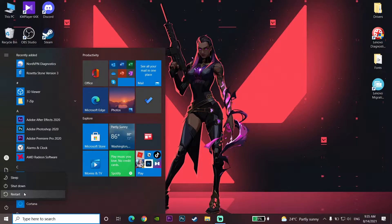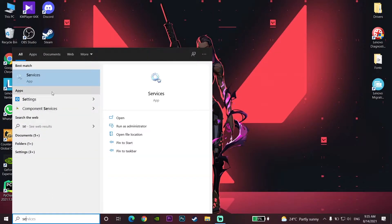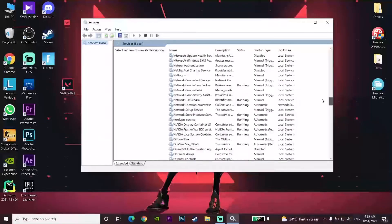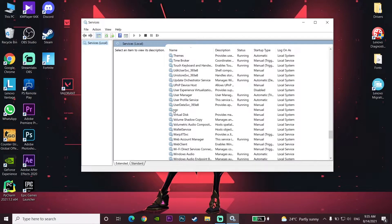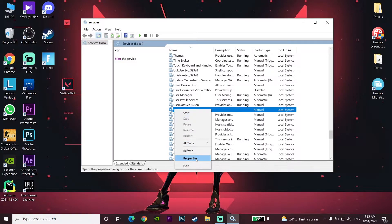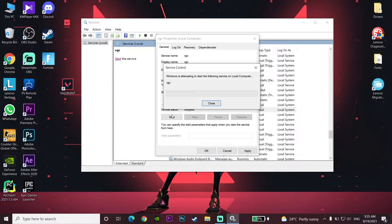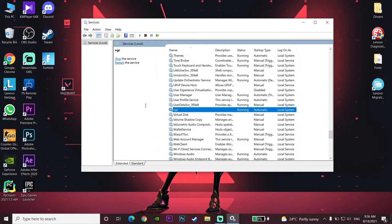Type 'services' in the search bar and open up Services. Scroll down and look to find VGC. Right-click on VGC, go down to Properties, and change the startup type to Automatic. Then click Start, wait a few seconds, click Apply, and then click OK. That's the first method — set VGC to Automatic.